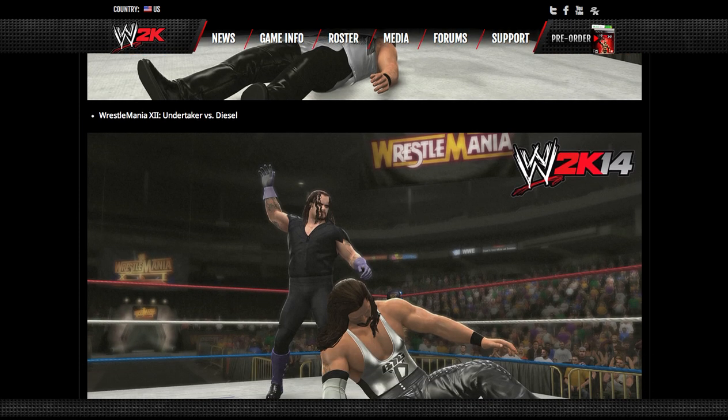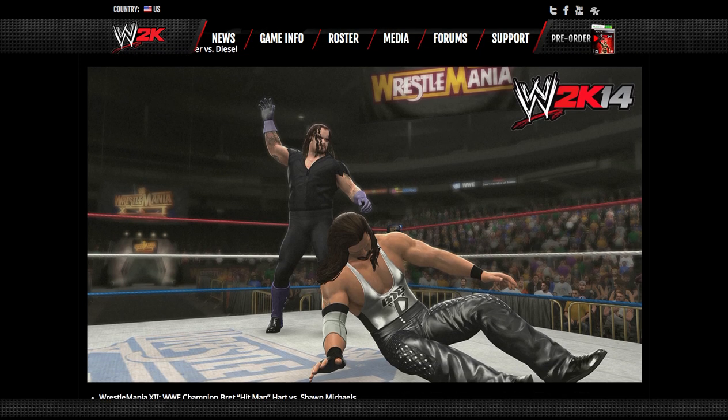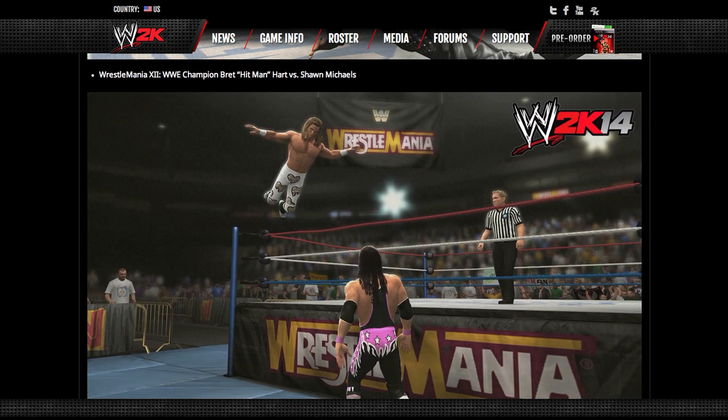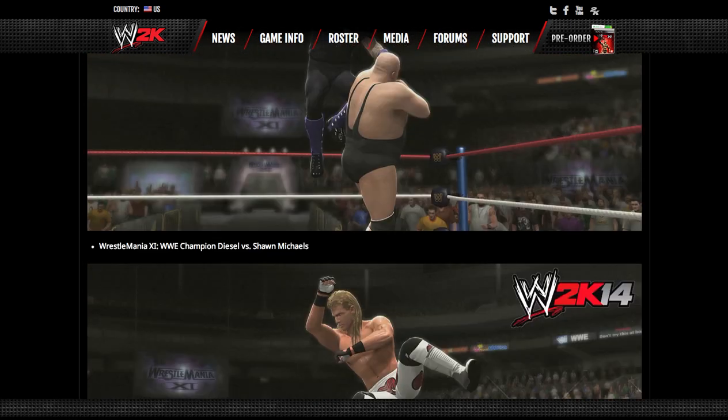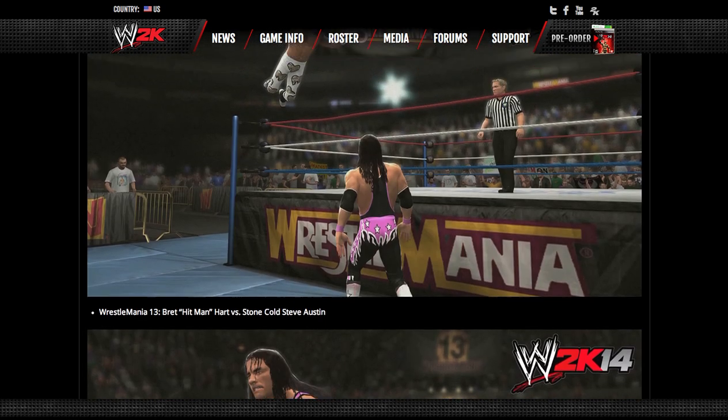This is WrestleMania 12 — we have Undertaker vs. Diesel. I like the attire there, it's like the silverish attire. Again, continuing the Undertaker streak. At WrestleMania 12, we have the WWE Champion Bret Hitman Hart vs. Shawn Michaels. We also finally see the newer, updated, kind of Attitude Era version of Shawn Michaels, as opposed to the old retro Shawn Michaels we had seen previously.